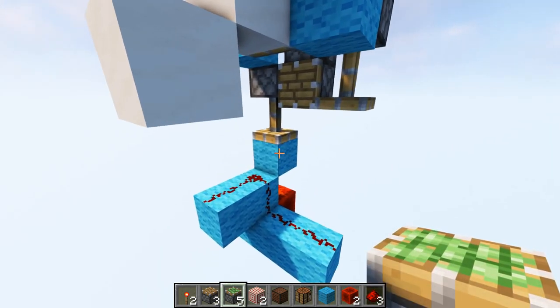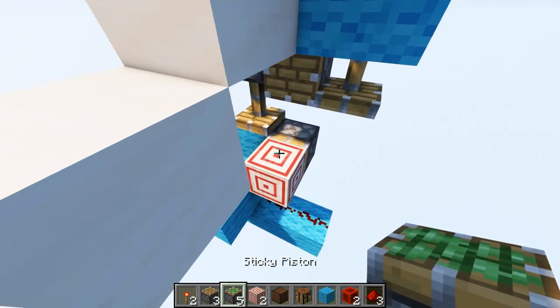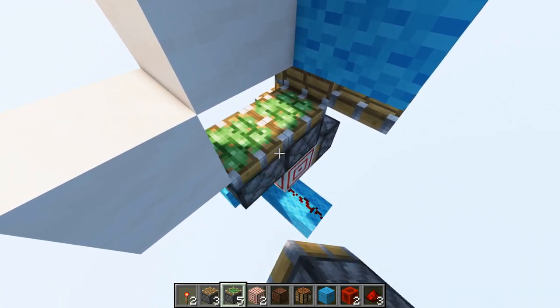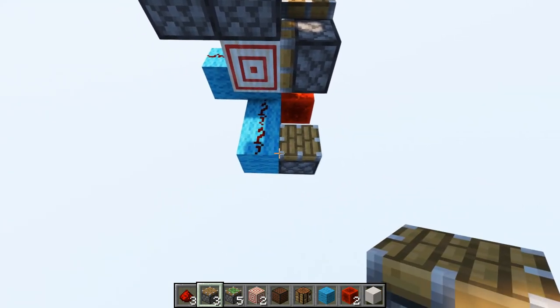Take out your sticky piston, and from this block right here underneath this piston, put down a sticky piston with a target block right in front of it. Take out your sticky pistons again — on top of this target block, place one right there and another one right in front of it. Now from the redstone dust sticking out over here, take out a normal piston and put it on the right side.